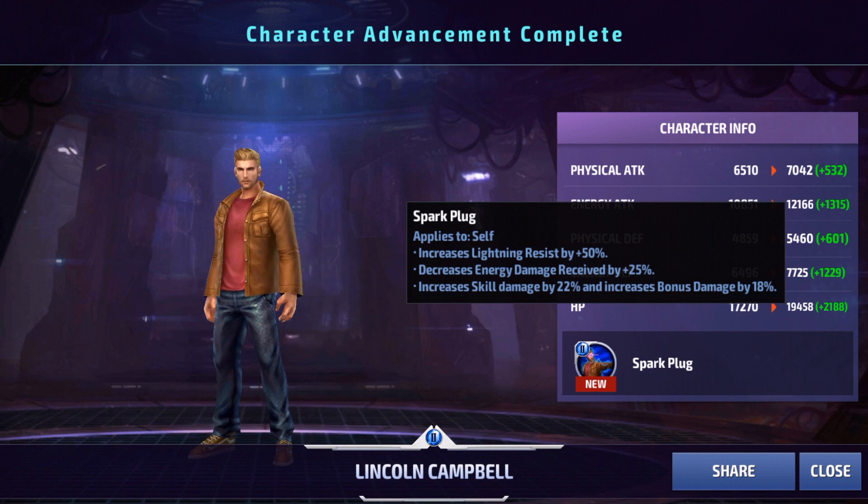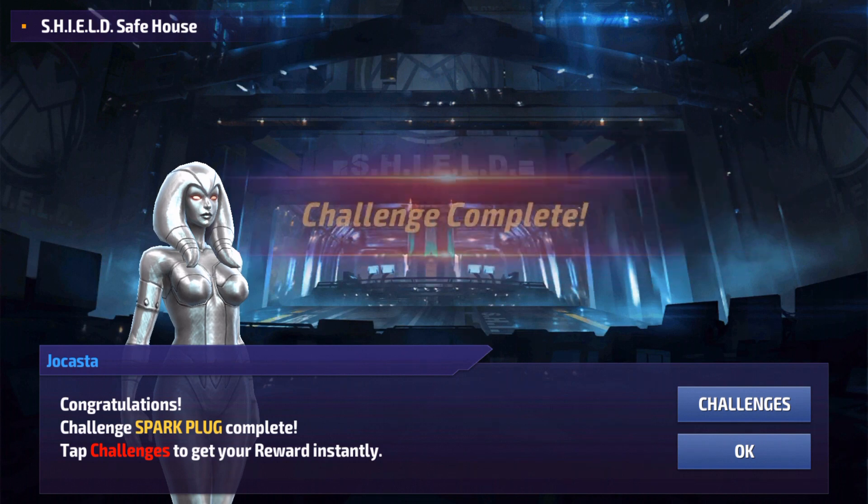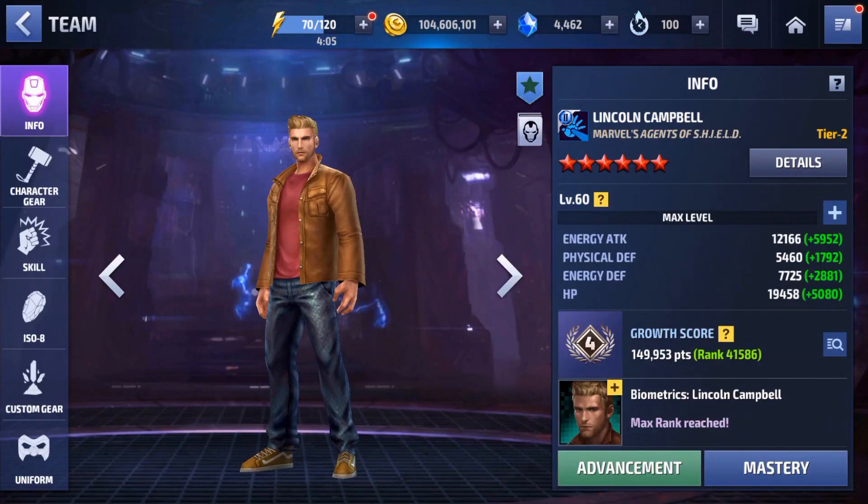He gets Lightning Resistance plus 50% — yeah, that's not going to be that useful. Decreased Energy Damage received by 25%, that will be more useful, a lot better than that Lightning Resist. And then we have Increased Skill Damage by 22% and Bonus Damage by 18%, so a little bit of extra damage right there. Overall, it's a pretty good Tier 2 — he gets a little survivability with the Decreased Damage received, and a bit more damage with the Skill and Bonus Damage increase. Spark Plug — challenge complete, congratulations, you now have a Spark Plug!